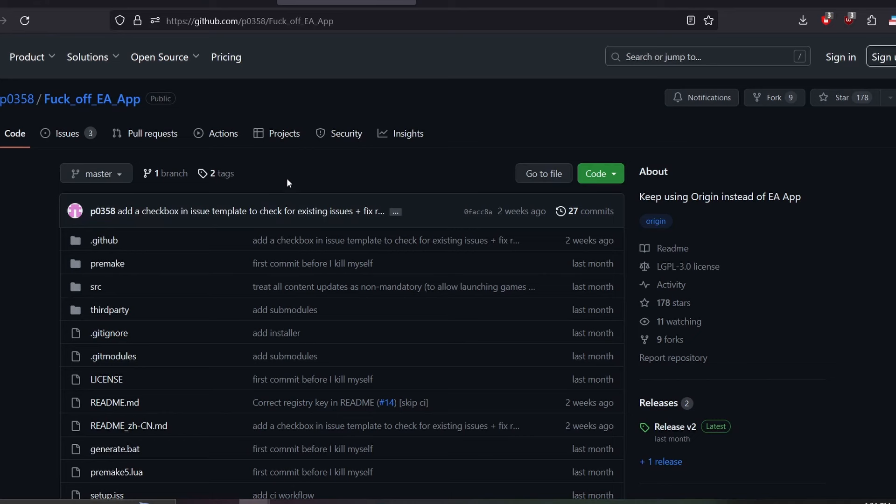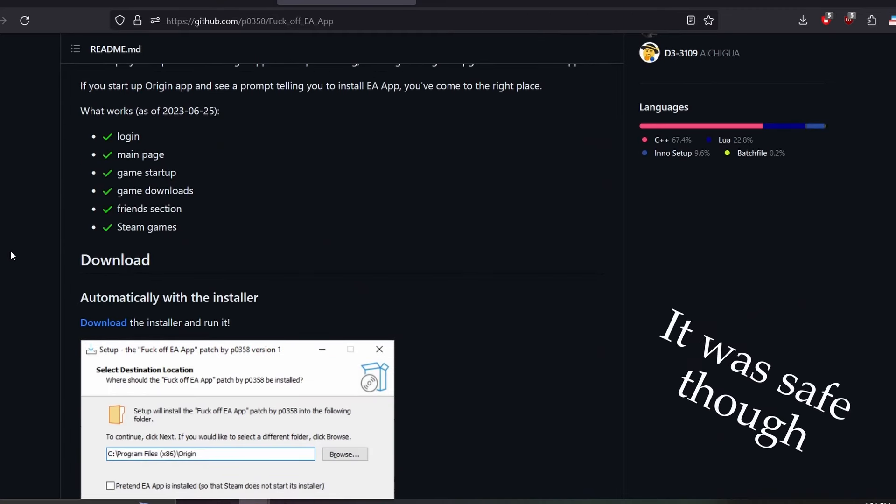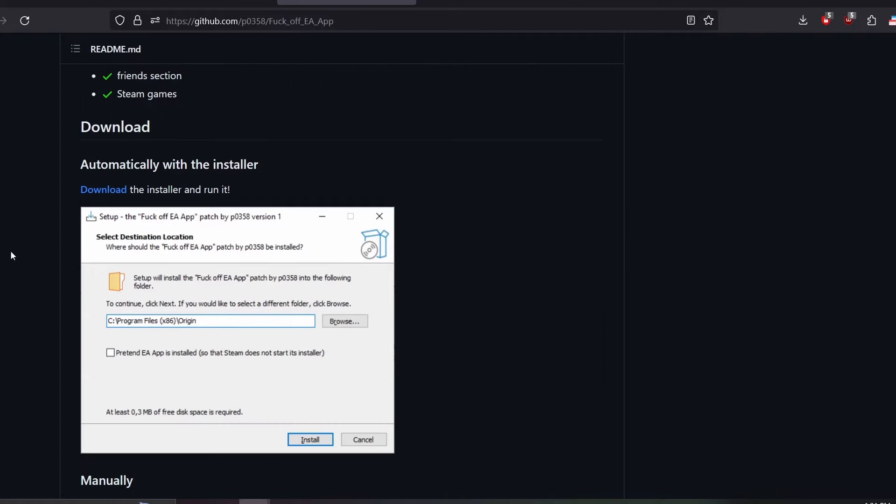The reason it took me a while to come up with the update video was because it was coming up as a virus on Windows, but they finally got that fixed. This tool is called FPA, which is very aptly named because EA keeps breaking all the fixes. I appreciate the sense of humor. Just click on the download button.